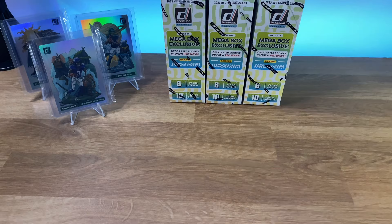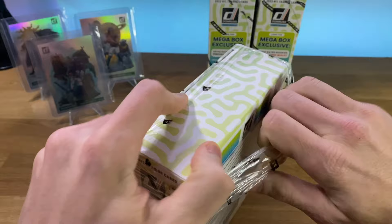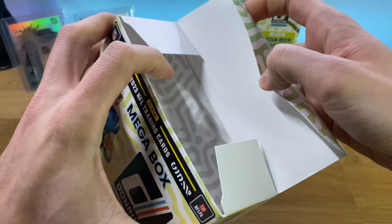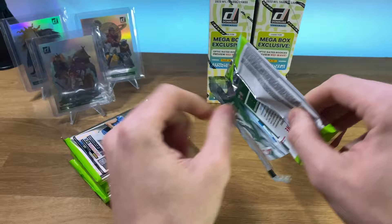Let's get into these mega boxes and see what they have to offer. We're looking for CJ, AR, any of the parallel versions of the cards. If we could pull any of these optic previews, that is what we're shooting for. And of course we could pull another downtown — why not, while we're at it. But I think our luck has run out with the downtowns at this point.